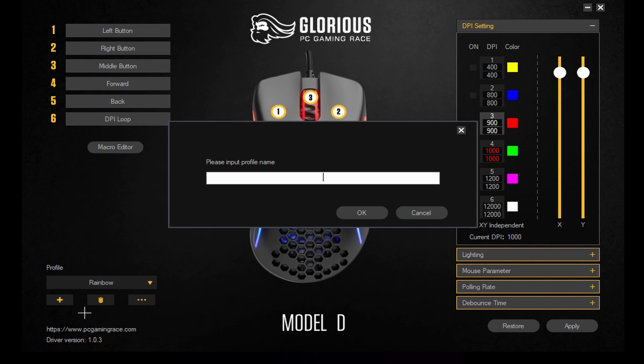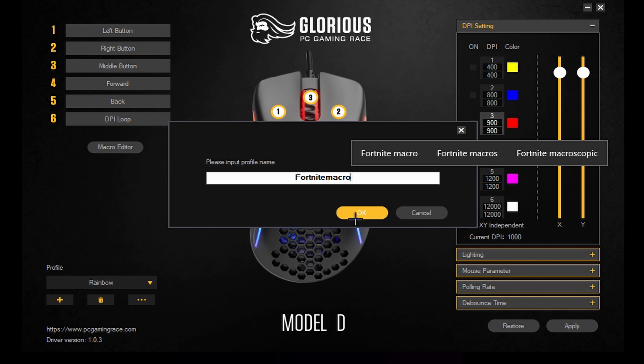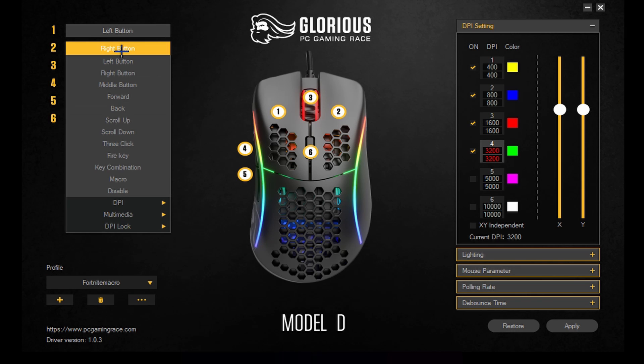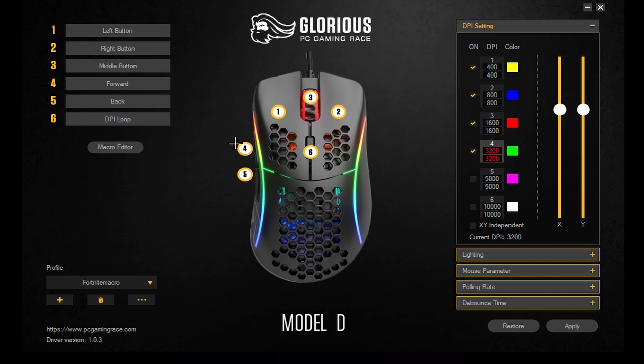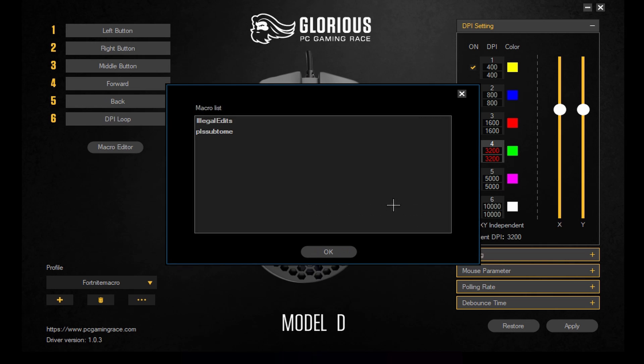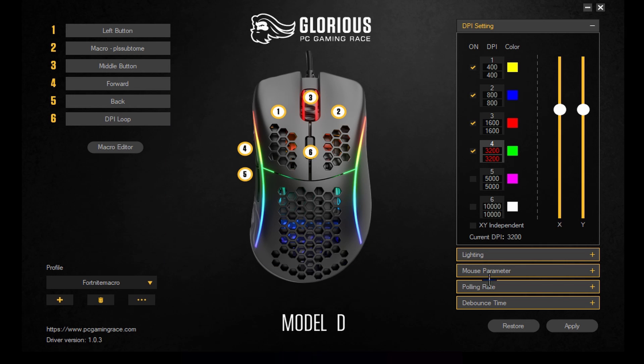You're going to make a new profile — just do 'Fortnite macro.' For this profile, we're going to go up. For me, I use the right button, but you can use any button. Some people use their side buttons for the macro. I don't because I use mine for ramp and wall. So I'm just going to use the right button, put it over to my macro, choose this one, and press apply.